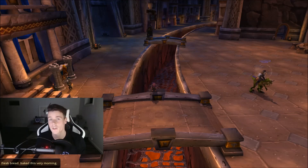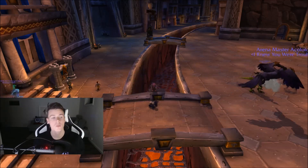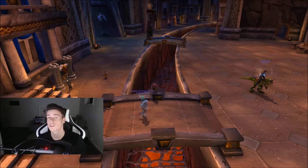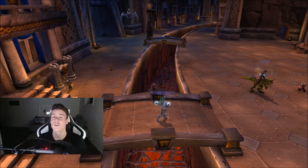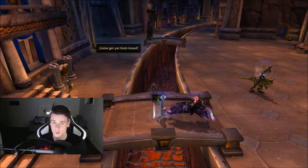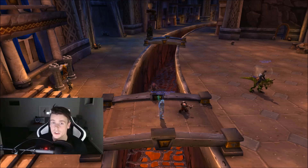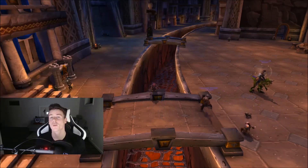After farming the Dark Whelpling, move on to Bronze Whelplings. The Bronze Whelpling is kind of similar to the Dark Whelpling, except the mobs that drop it don't drop any transmog items — only raw gold, vendor trash items, and the battle pet. But the cool thing is you can get a ton of them per hour. I got 5 last time, and they sell for more than the Dark Whelpling usually.